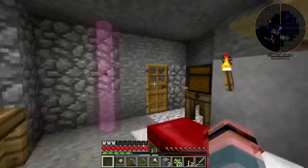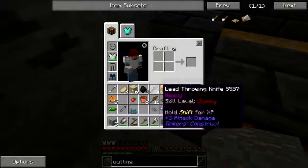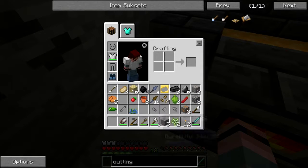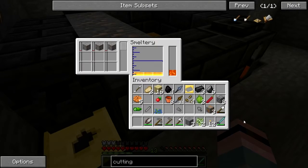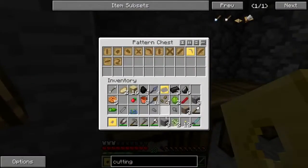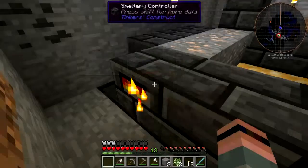Okay, right now instead of worrying about the aluminum brass though, I'm gonna use this. Axe or shovel - axe or shovel - shovel. We'll just smelt all this iron in here and melt it down. There we go, and turn that into more buckets - I need two more buckets.